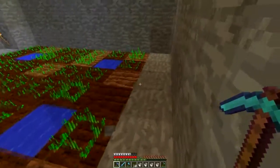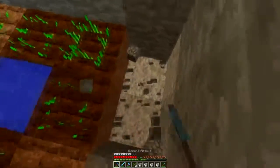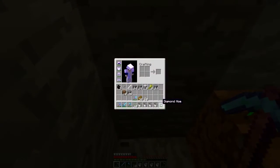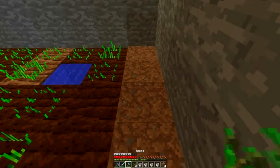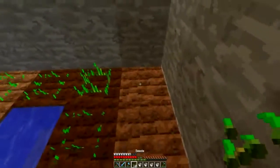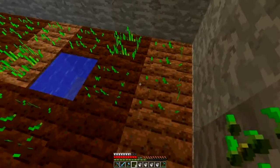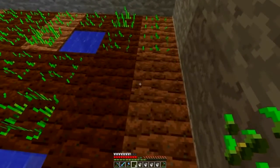Oh, and by the way, I made a diamond hoe because I could — I don't really care about diamonds anymore since I have so many of them. We have ten seeds so we're just gonna do that row because we don't have enough for another full row. We'll just keep expanding.